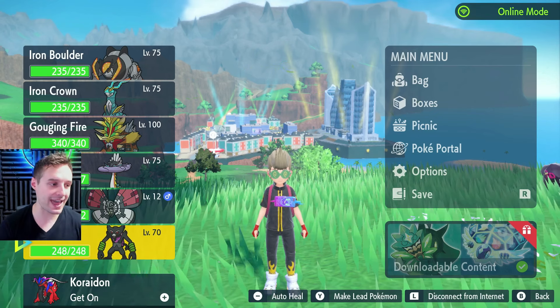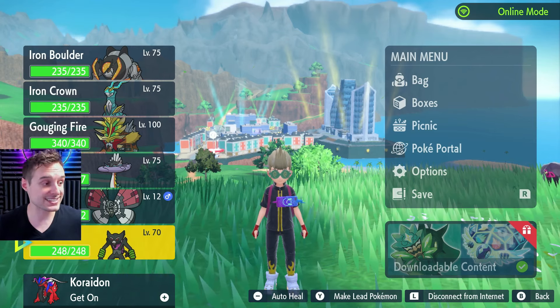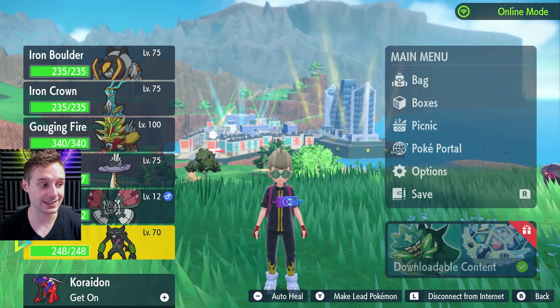The rest are going to be hatching from eggs. They're going to be shiny with your own OT, six IVs, and Jumbo. The entire list is written in the description of this video, and you'll be using that list to get the Pokemon you want.